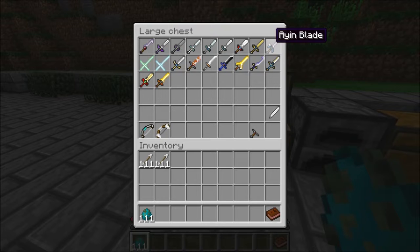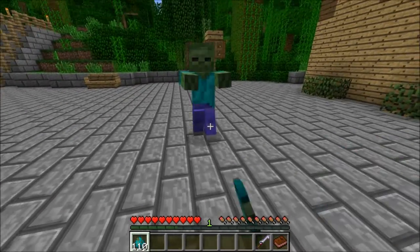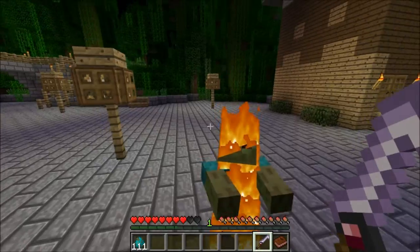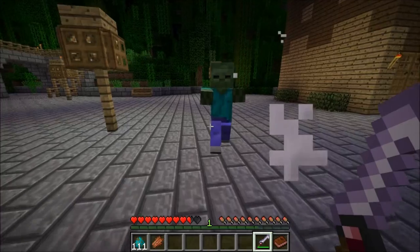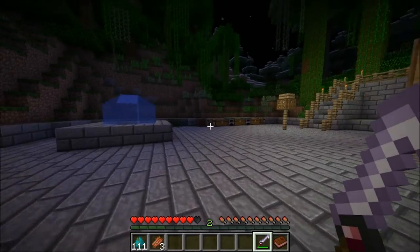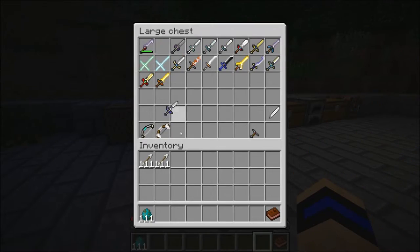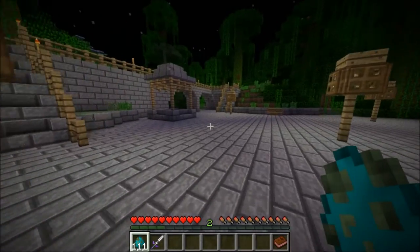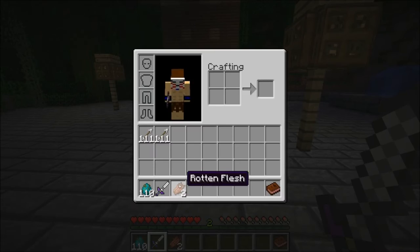First, let's start with the Vennel Rapier. Let's whip out a zombie — probably make it nighttime. Let's take him out with that sword. Nothing too special. Next we have the Blade of the Hero, which is based off of The Legend of Zelda. Two hit kill, pretty nice, and it does not break, which is a cool feature.